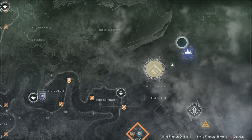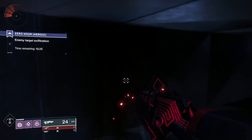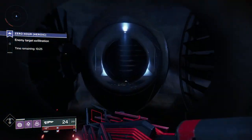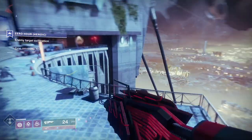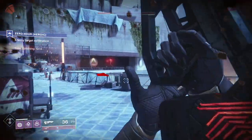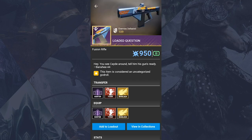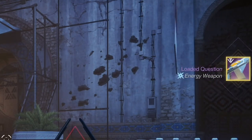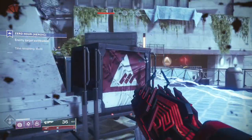You can just load into any activity and while you load you can pull weapons and armor from your vault to make your loadout. In some missions — for example the Zero Hour mission that you have to do to get the Outbreak Perfected — it's a huge advantage to be able to change weapons really fast. In the beginning of the mission you might want an arc energy weapon, and for the second part a solar energy weapon. If you just have this app open on your phone, you can equip a new weapon with literally one button press and keep playing without any pause.